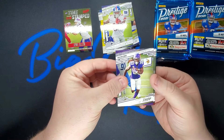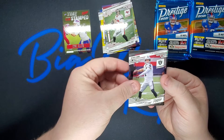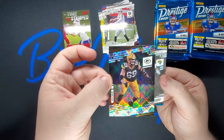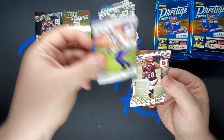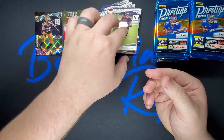Got Dalvin Cook on the base, got Tom Brady, Derrick Carr. We just saw David Bakhtiari again. Jalen Camp, Cole Beasley, Joe Mixon, and Deshaun Watson.